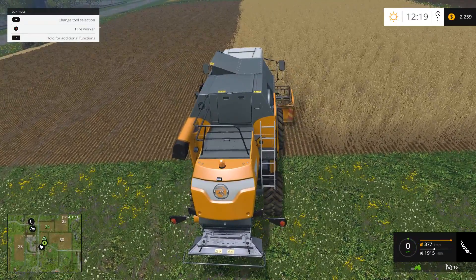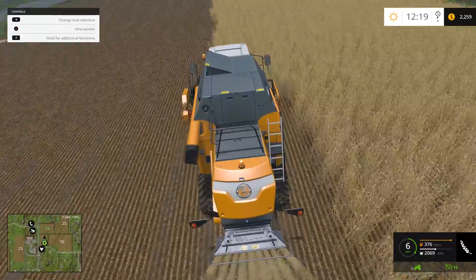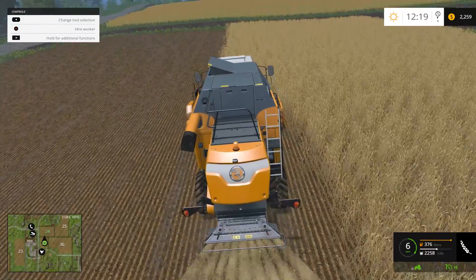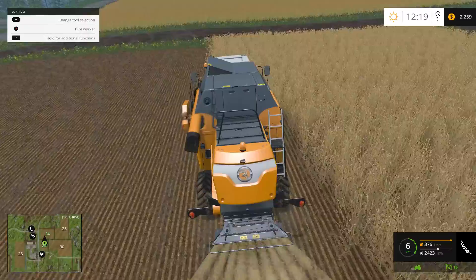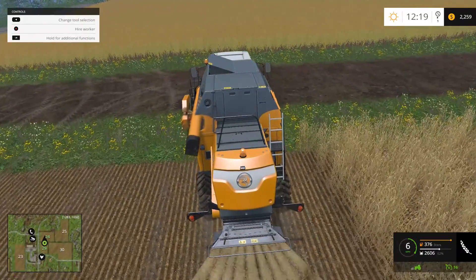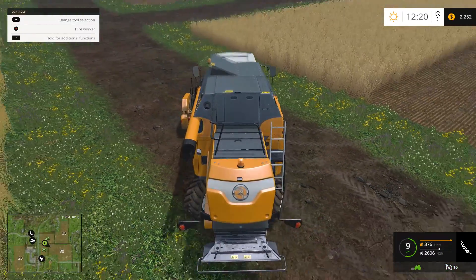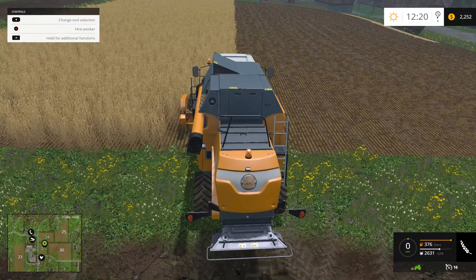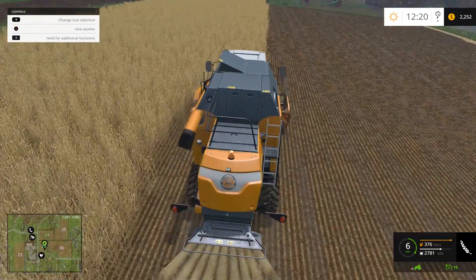Do you see the exhaust coming out of the tailpipe of this combine? At first I thought that was pretty cool — and I still do. But I kind of wish there was a little color to it. I've never seen an engine run that clean. I think it's funny — another YouTuber was complaining about some glitch in the game, that his graphics card wasn't handling it correctly. But it wasn't until about 10 or 15 minutes in that he realized it was the exhaust from the engine that he was seeing — he thought it was a graphical glitch. Pretty funny, and almost something I would do.